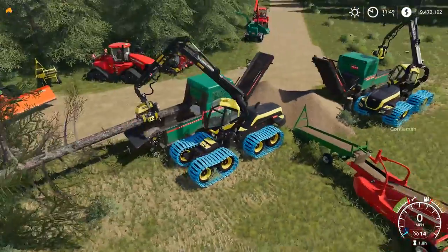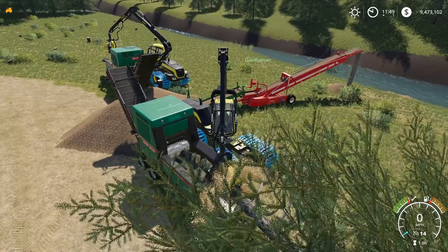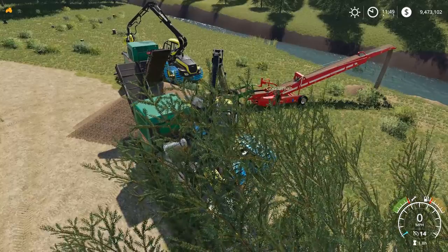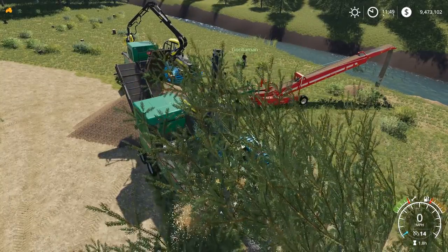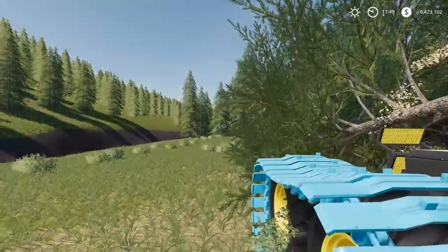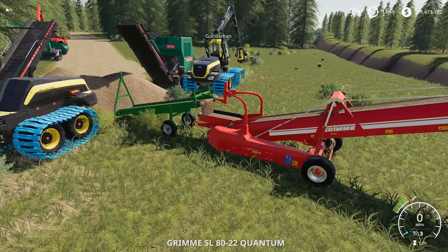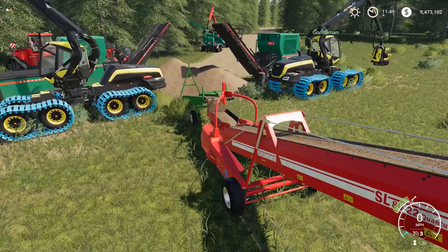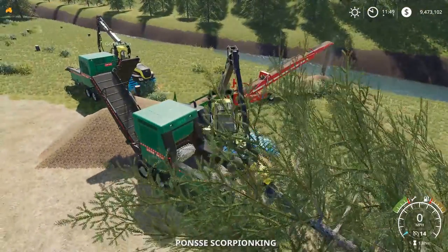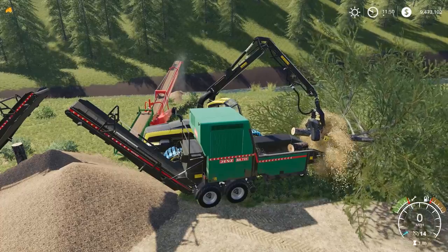Back in here — pulling from this pile, that works good. It blows my mind every time in FS19 how you get in the machine and your name appears right above it. In the 8R, using the pusher to push wood chip piles into the conveyor belt — that'll be fun once this tree is done.